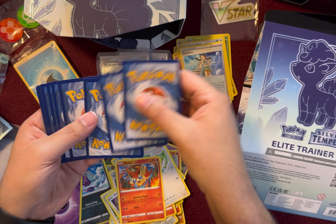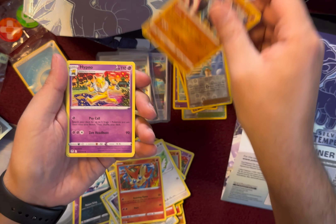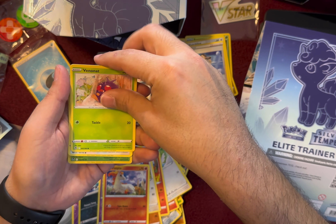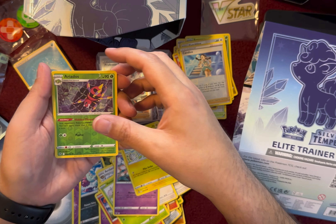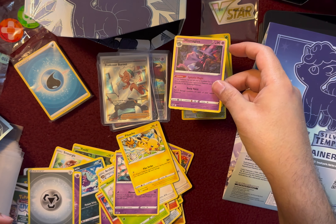One, two, three, four to the front. We got Energy, Claydol, Hypno, Archon, Ponyta, Venipede, Spewpa, Ralts, Pikachu, Reverse Holo Eridos, and Mismagius. I think I said that right.